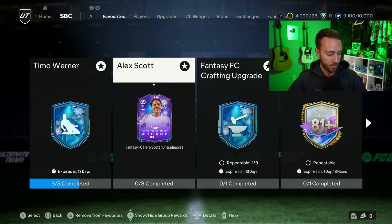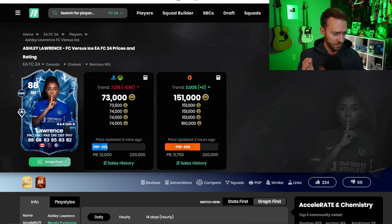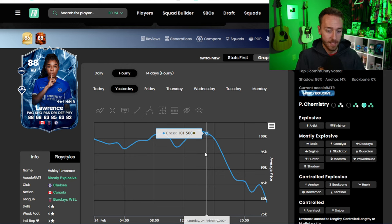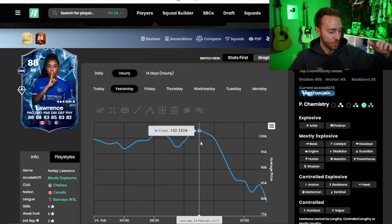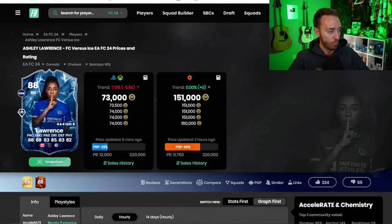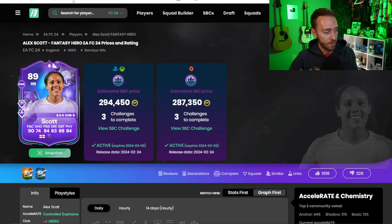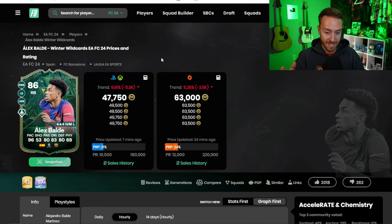Before we get into crafting, let's look at some price drops. When a new SBC comes out like Alex Scott, people want to put that in their team and replace what they had. For example, the Lawrence card in the Women's Super League — very comparable to Alex Scott but probably not as good — went from 102,000 coins down to 79k. She's being panic sold. Right backs across the game are being panic sold; it's like a substitute effect we see a lot in this game.